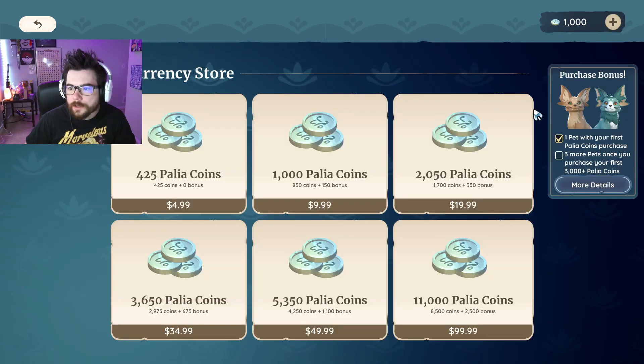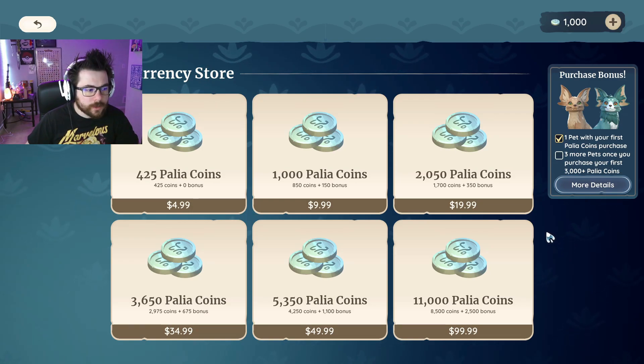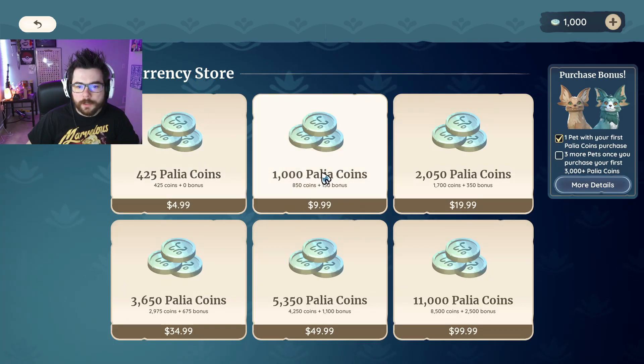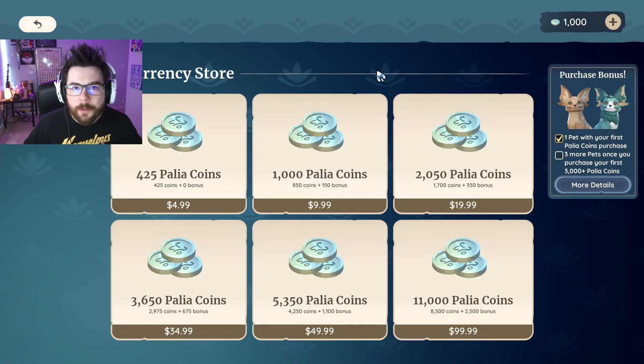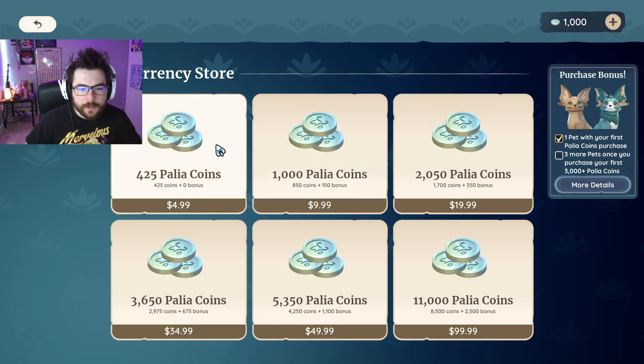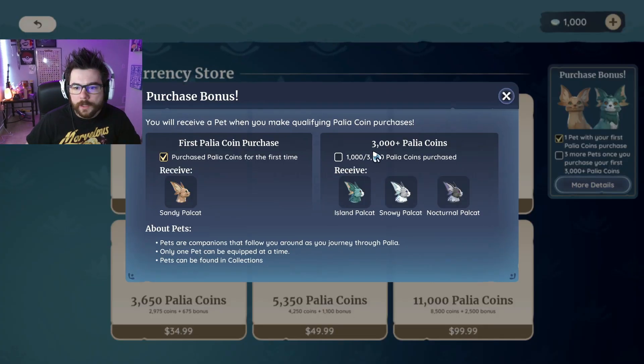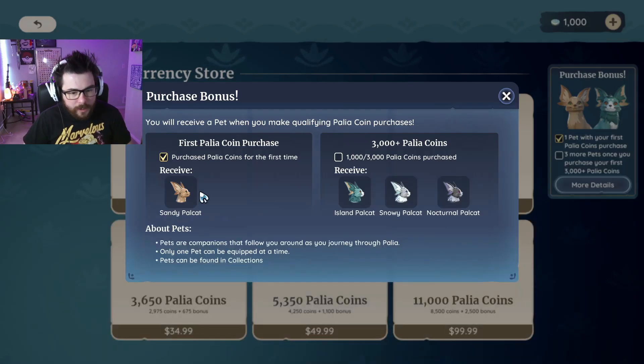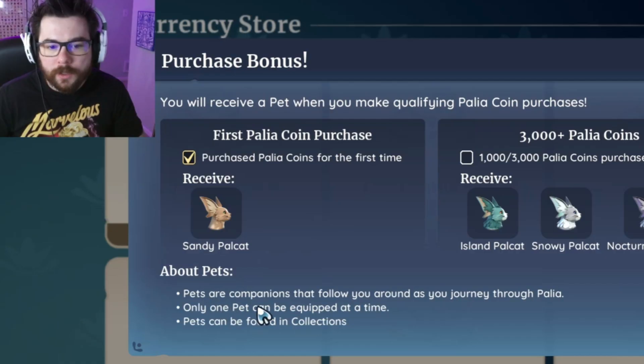You can only get the pets if you buy their currency using real world dollars. If you buy any selected currency you will get the first pet — I didn't know that right away so I spent ten dollars, but I want to support the game so that's totally fine. The minimum you can buy is five dollars to get the little brown guy, or if you spend three thousand plus coins you can get all three: the Island Pal Cat, Snowy Pal Cat, and Nocturnal Pal Cat. I like my Sandy Pal Cat though, he's fine.